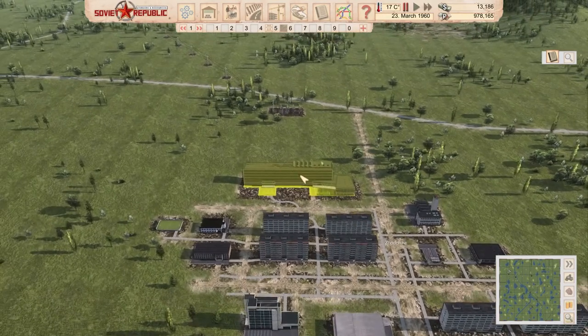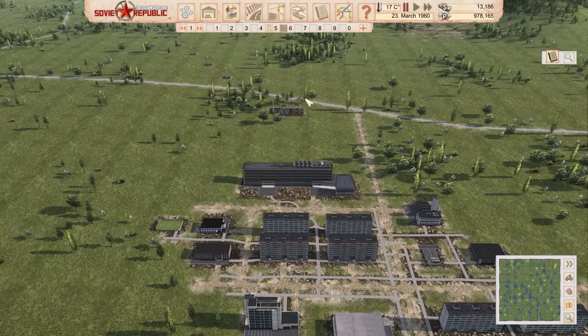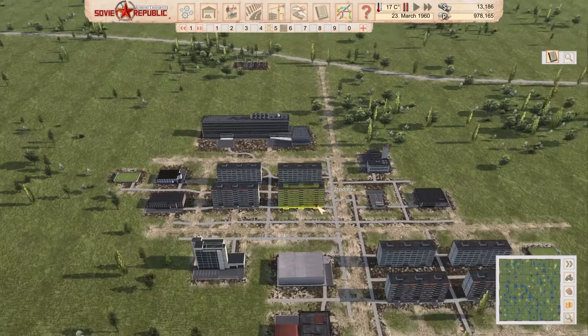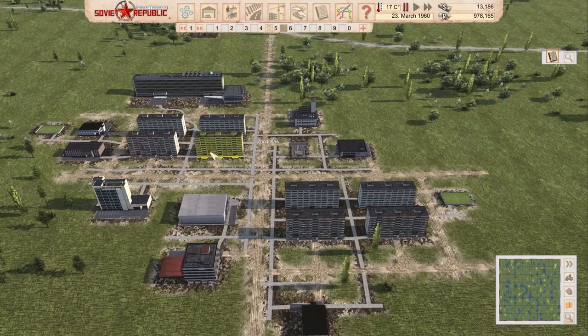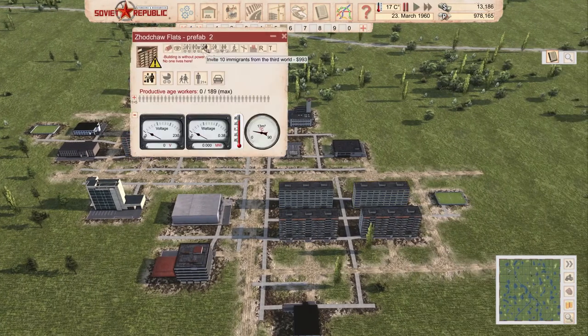Now, the important part: population. Without university, you wouldn't have chemistry. First things first — what we're going to do is import into every single building here, all seven out of eight buildings, 100 people each. Just let them have a little bit more room, and we're going to have 700 people, 700 first.